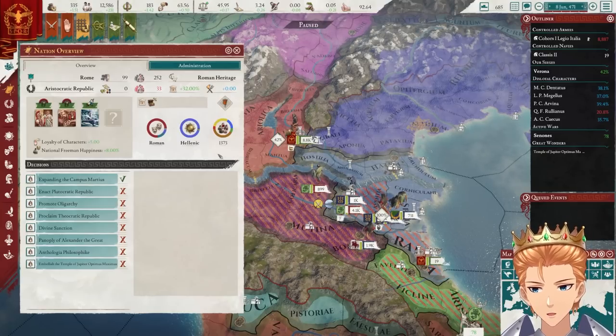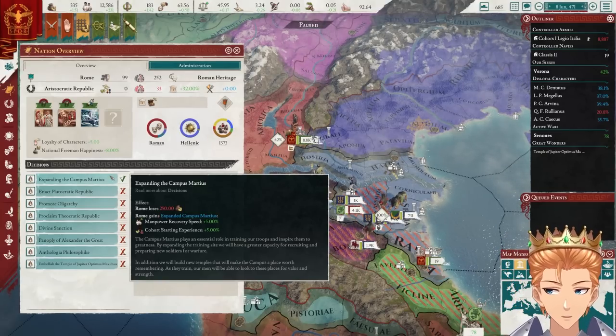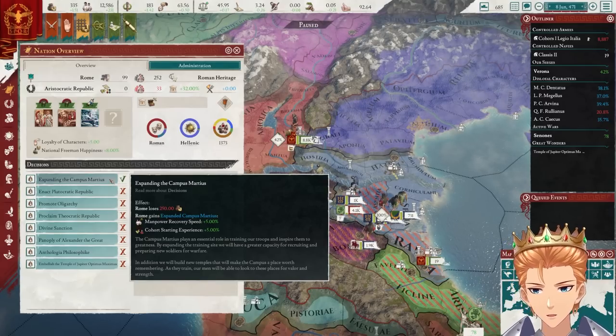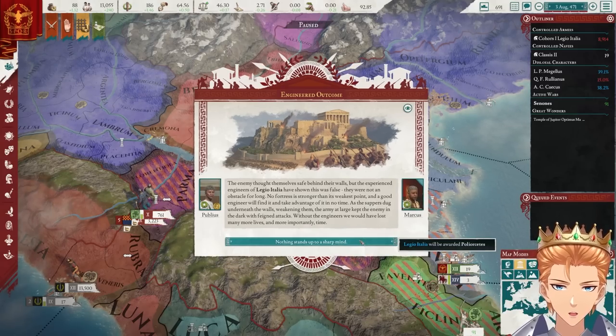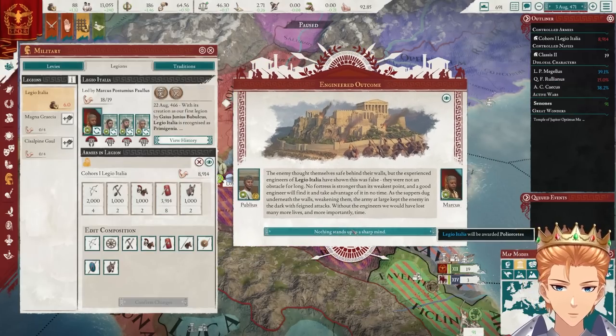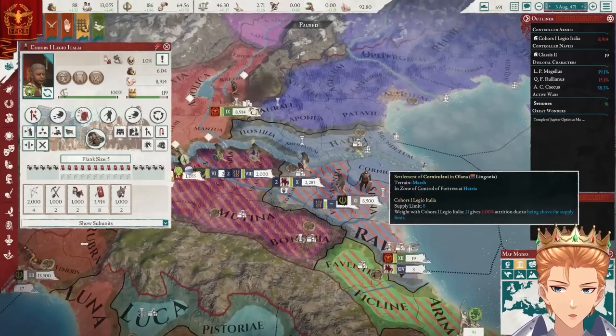More martial advances — available decisions. Expanding the Campus Martius. That is pretty expensive, but it seems permanent, so maybe not a bad idea. So when we siege something or fight some battles, we have chances of getting some distinctions. We get this one, which is 10% siege ability — that's pretty solid.